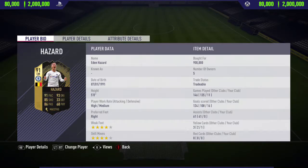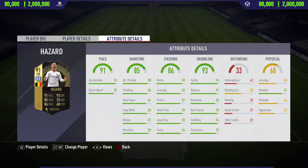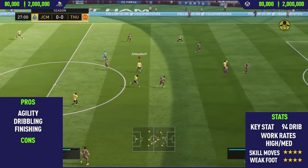Hi guys, JCM here and welcome back to a brand new FIFA 18 player review. In today's video I'm going to be reviewing 91-rated Inform Hazard. If you want to go and pick this card up and try him out for yourself, his price range on both Xbox One and PlayStation 4 is 80,000 to 2 million coins.